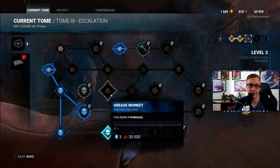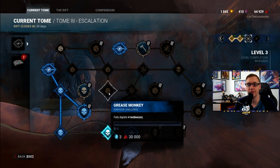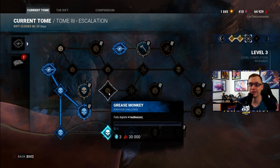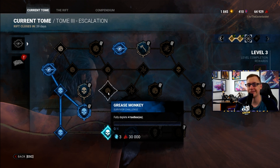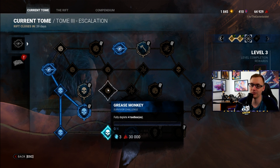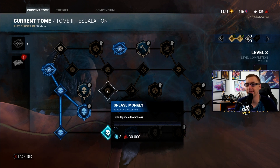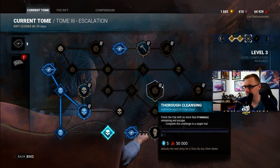Grease Monkey: fully deplete four toolboxes. You can just take brown toolboxes in and dump them immediately — very easy. If you want, take Plunderer's Instinct and search chests for more toolboxes to dump. A gen with one person takes 72 seconds to complete, so you could potentially do three toolboxes in a single match. This could take anywhere from two to four matches depending on whether you bring a toolbox in or find them via chests.